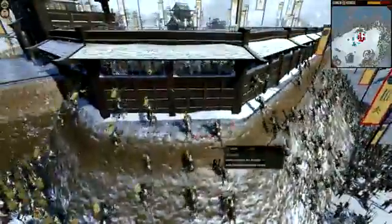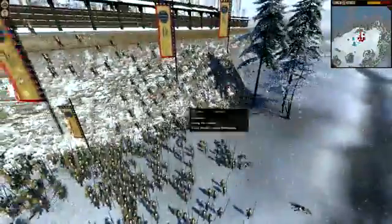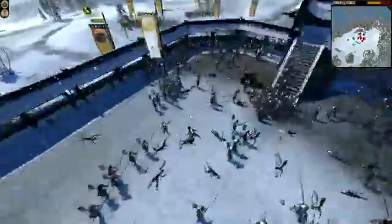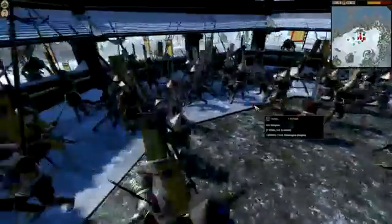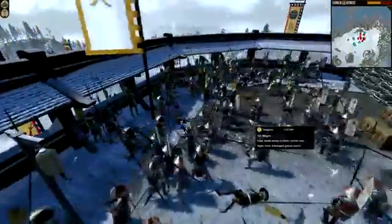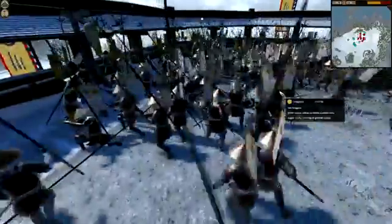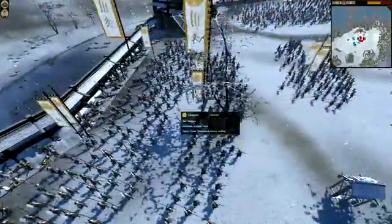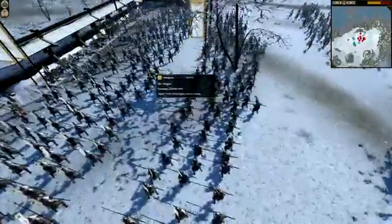Over on this side, more troops are scaling the walls — look at them all, and some fall down to their deaths. More fighting at the top of the walls. Over in the bottom corner, more of the same — men climbing up the walls and stepping inside my castle. Managed to pull the bow units out of this side — Yari Ashigaru, Yari Samurai at the back.